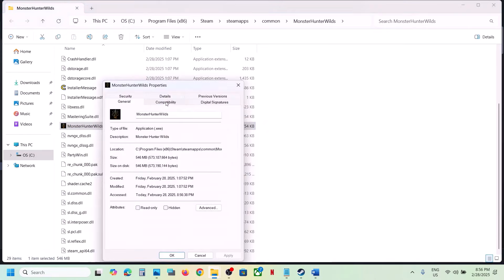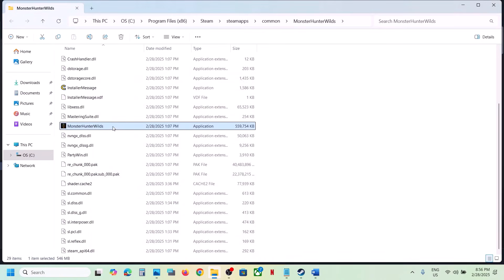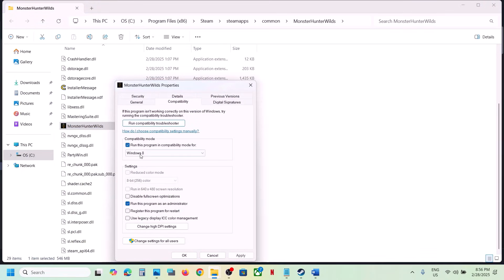If that does not work, right-click, go to Properties, go to the Compatibility tab, and put a check on the box that says Run this program as an administrator. Hit Apply, click OK, launch the game and check. Still not working? Go to Properties again and this time select Windows 8, hit Apply, click OK.